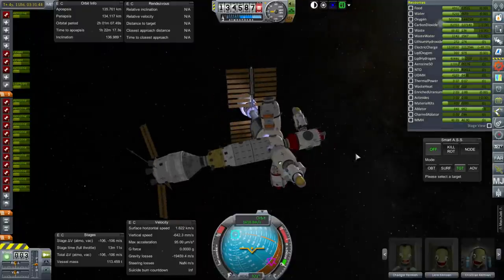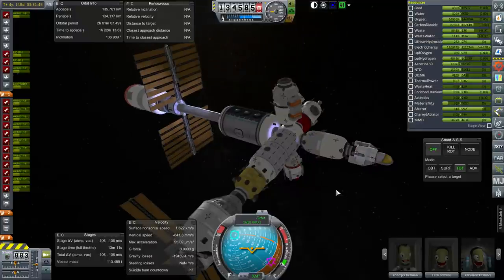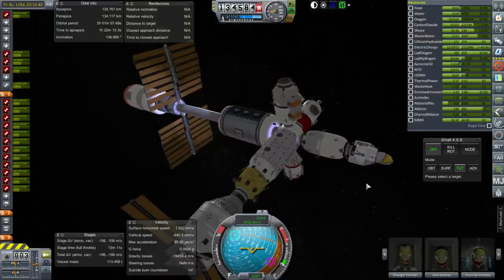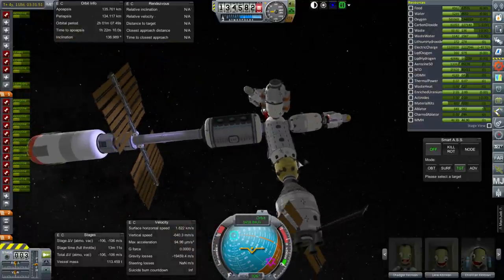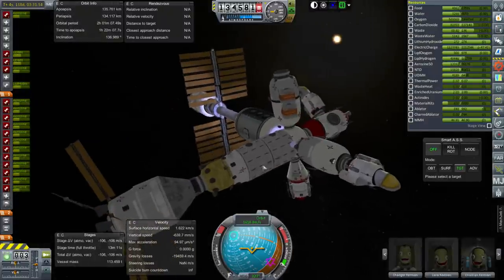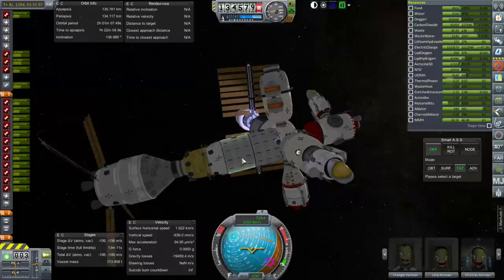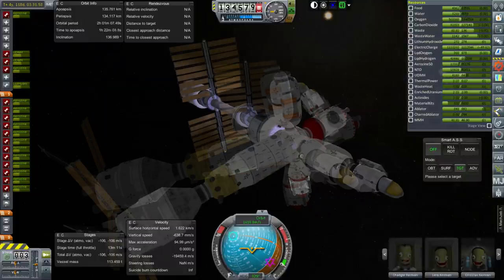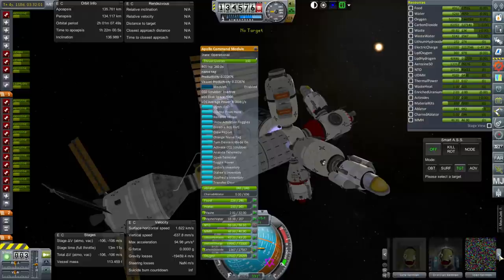We do have a slight rotation but I'm not going to correct that, because we have so many little RCS ports that if we try to use them it'd be a little bit overwhelming with all of them puffing away. We really need a reaction wheel on here somewhere. I think right now there are zero reaction wheels on this station and that's something we ought to fix.